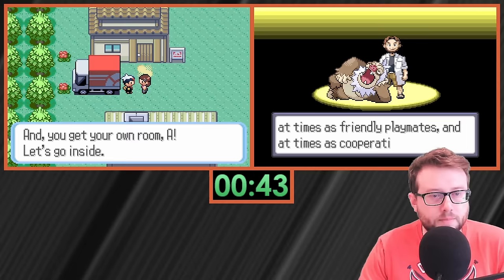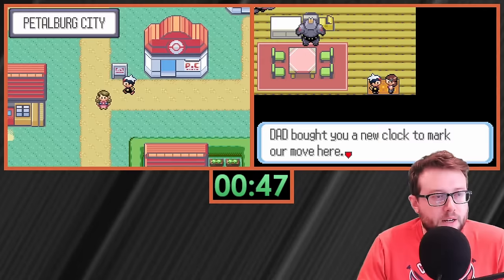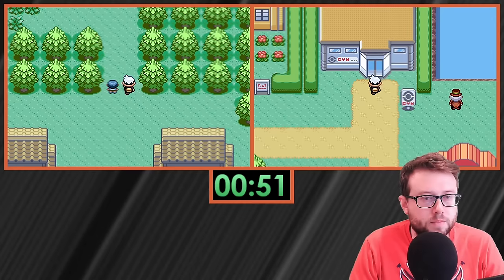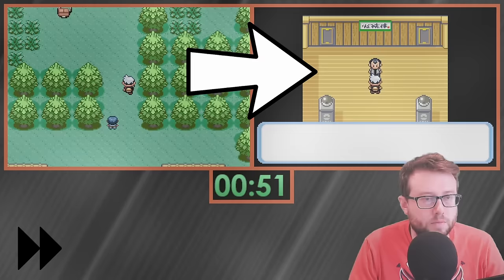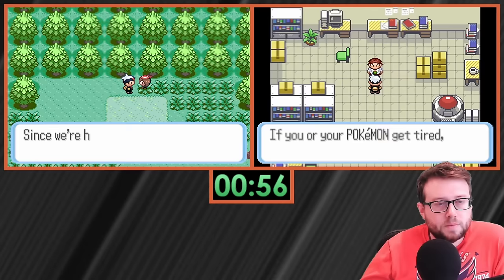With this strategy in mind, I continue through the tutorial sections — some games at the very beginning talking to everyone in Little Root, some games fighting the rival, and some games making it to Petalburg to talk to Dad. These sections include long stretches of dialogue where I can kind of mindlessly click A, but when I talk to Norman, I have roughly a solid minute where I can solely focus on the other game while still making progress.